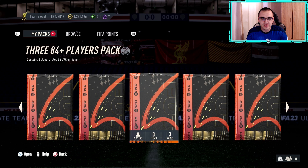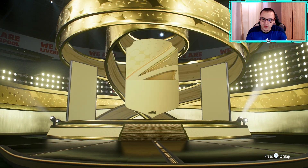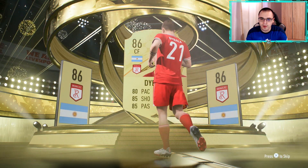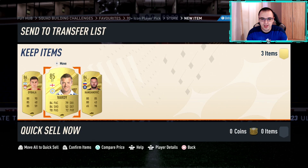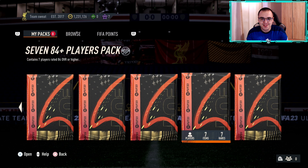Now we're down to less than 10 packs — nine remaining. I believe this is the last 84 plus, an 84 times 3. No shapeshifter at the front — it could be at the back. That's Tybala — it is a walkout! Let's see if there's a shapeshifter — no such luck. We do get Vidal and Handanovic.